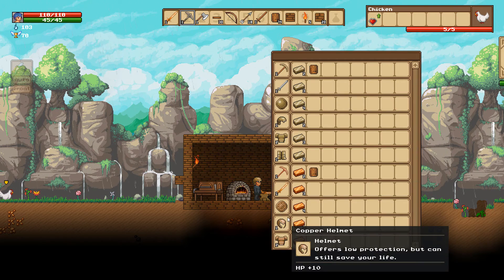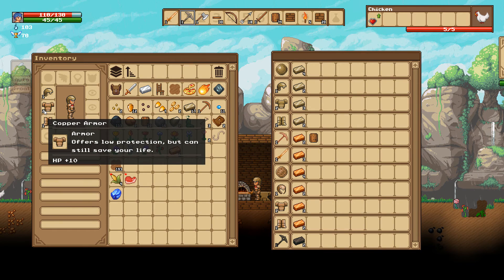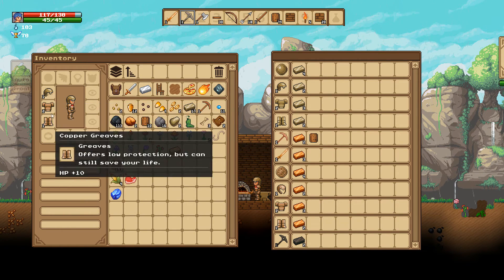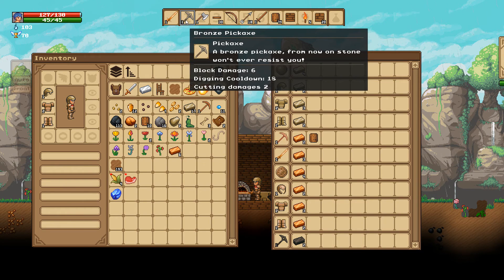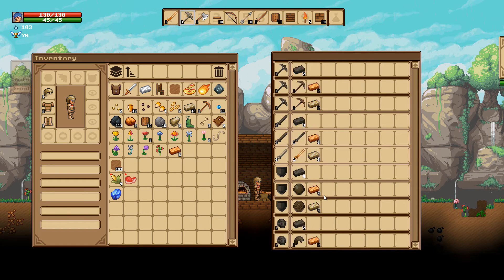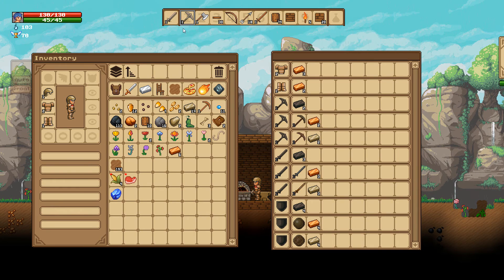For right now let's go to the anvil — we have tin but we could go straight to copper armor. Let's get some copper greaves. The bronze pickaxe has six block damage and copper is five, so bronze is higher than copper of course. The bronze sword has six cutting damage versus the copper sword's five — we're going to make that. And you can use the previous sword while crafting the next tier stuff.